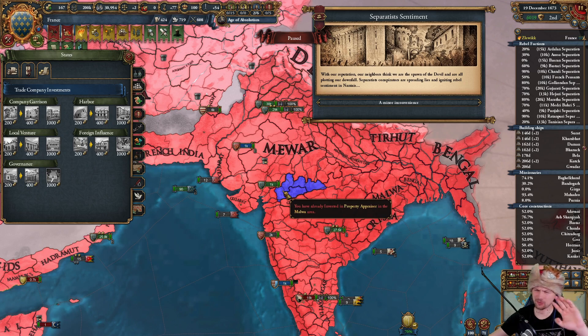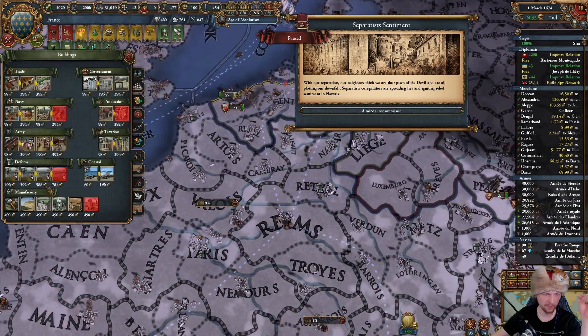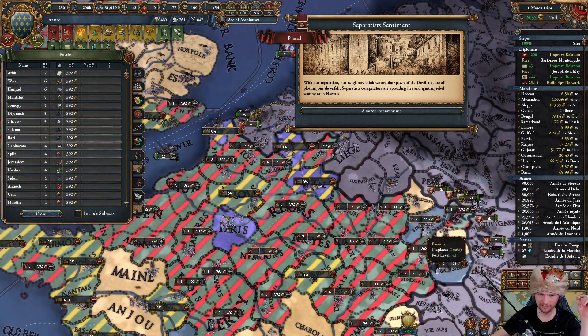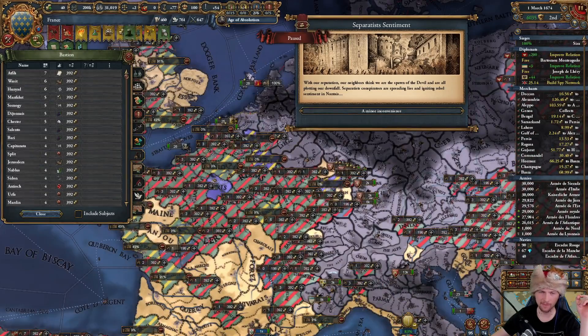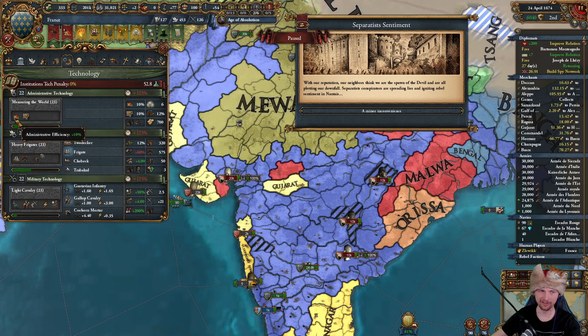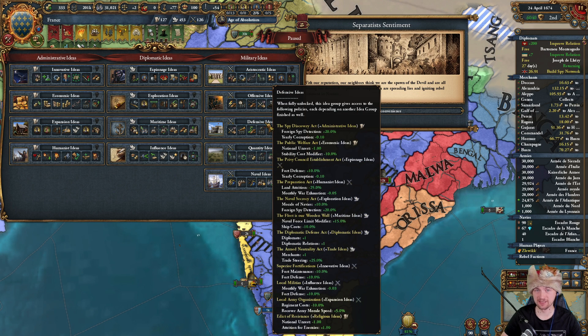Now that I finally have some money, I'm going to build level four forts on my borders so that in wars against Europeans and Germany they won't constantly be occupying my mainland. With the 20th admin idea picked, the next one will be interesting but it's a little too early. I'm going to pick defensive ideas - I'm not the biggest fan of this group, but it gives a policy with trade ideas for 25% trade steering, which will be key in the late game.